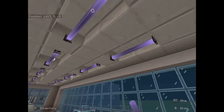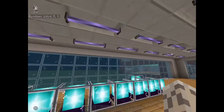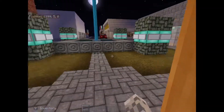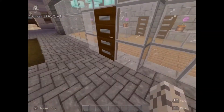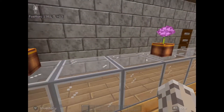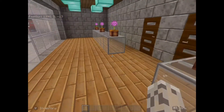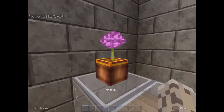That kind of ruins the look of the store, so let's exit out of that. Now we can move on to the spa. This right here is the spa. I've added some stone bricks in here and some flowers.